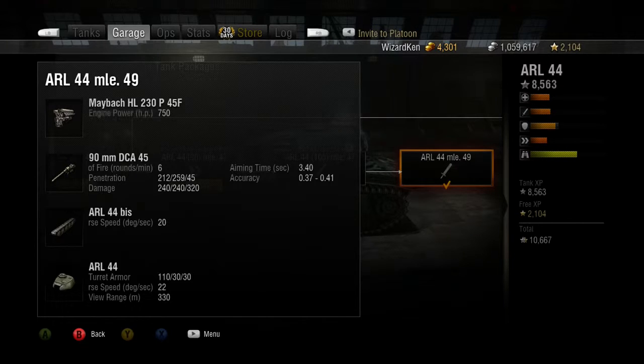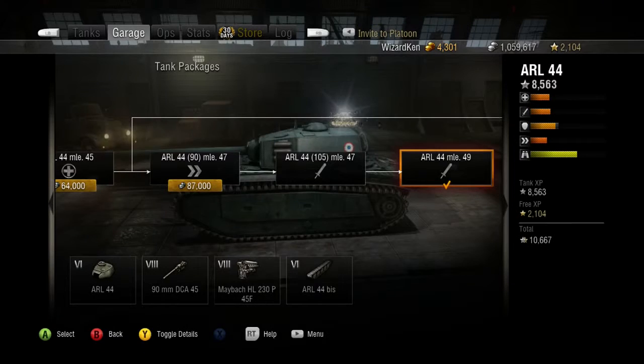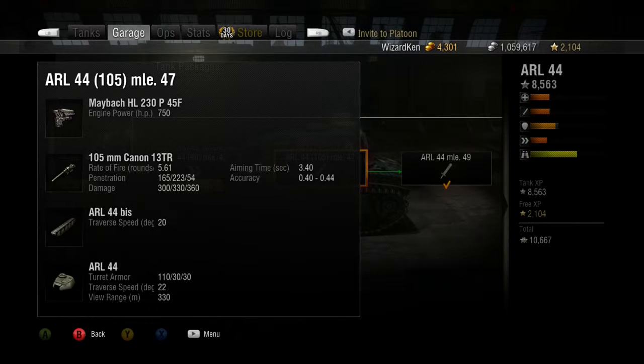The 90mm does six rounds a minute, 212 penetration, and 240 damage. So we increase the penetration up to 212, which is really nice. The bad thing is the damage goes down to 240, so you do lose about 50 in damage. But this is a tier 8 barrel in a tier 6 tank — we can be put in tier 8 battles. The accuracy on the 90mm is 0.37 to 0.41, where the 105mm is 0.40 to 0.44.